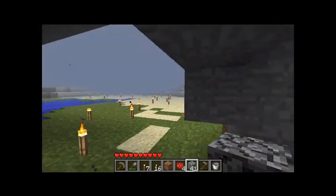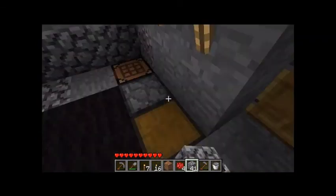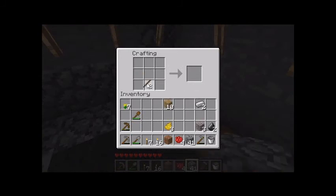Let's go out of our house and I'll show you how to get some meat. First, we forgot something — go to your crafting square, make sure you've got at least one stick, and craft a sword. I'll make an iron sword because I have some iron ingots. Place your sword in your inventory, and off we go.